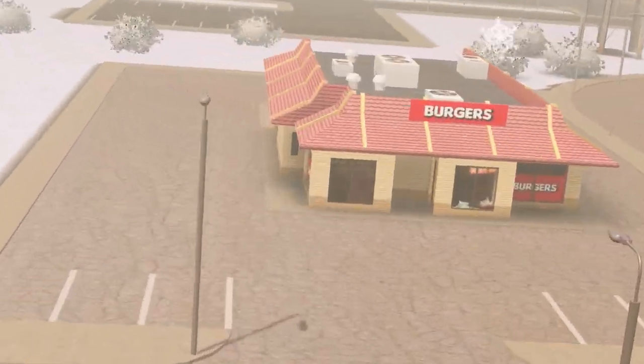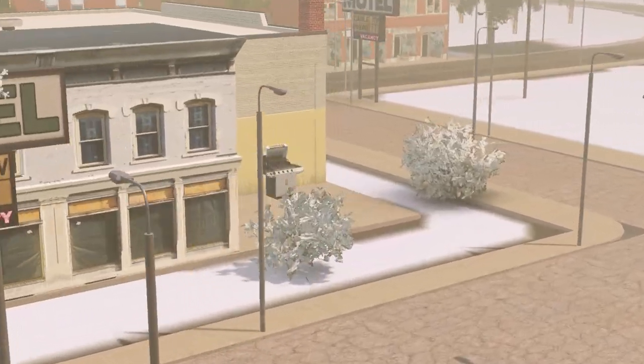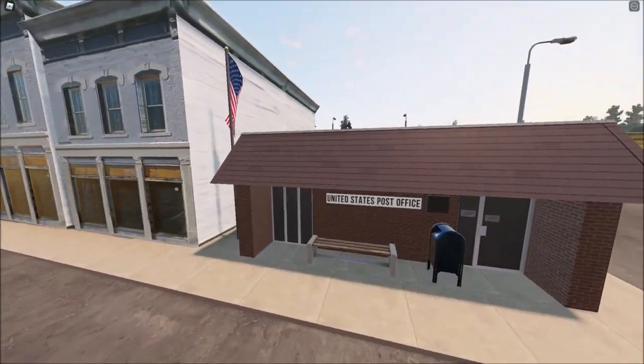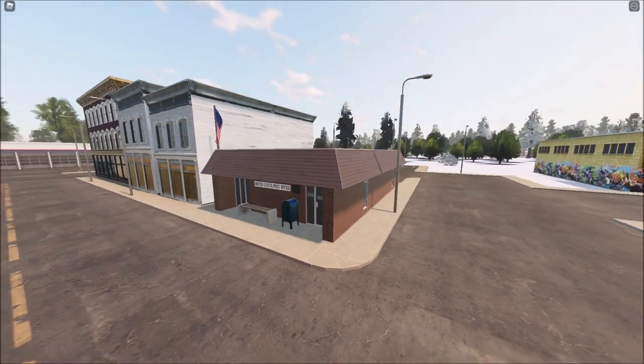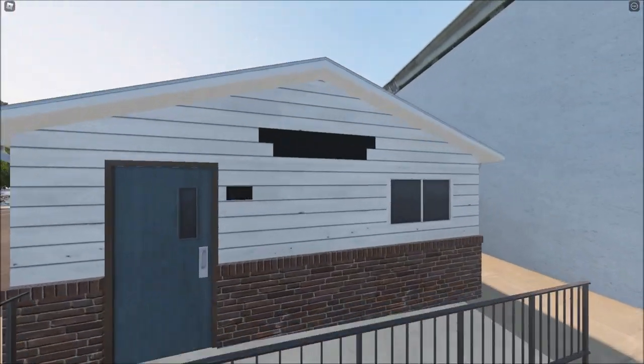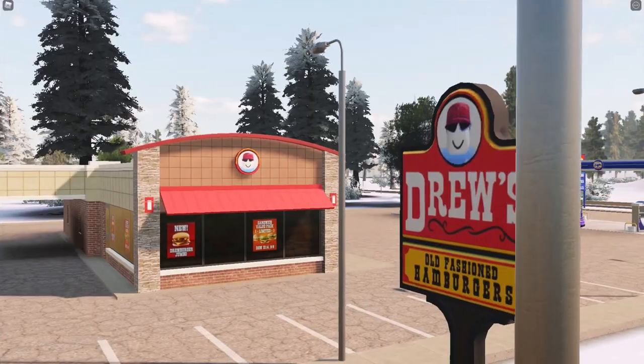So you have the McDonald's clown over there, you have the motel on the other side, and you have a random barbecue grill here. There's also a post office — how do we not notice these things? And I believe there was also one over here — yeah, here, this is also a post office. It's hard to see but it's a United States Post Office right near the gas station.